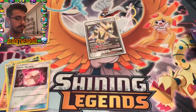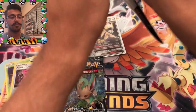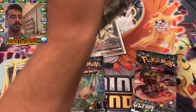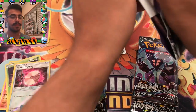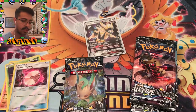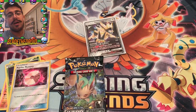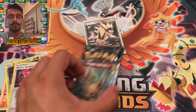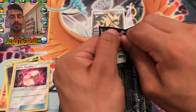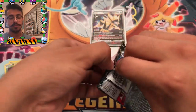Before I open up this last Ultra Prism pack from the tin, I'm just going to crack these open real quick and get the packs out first. Some of you guys follow me on Instagram — I actually posted the other day a picture of three boxes: a Dragon Ball Super box, a Yu-Gi-Oh! box, and an Ultra Prism box. That's actually going to be for my one-year anniversary video, so keep an eye out for that. That's going to be an awesome opening.